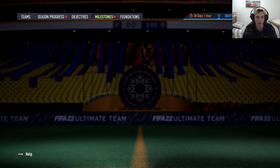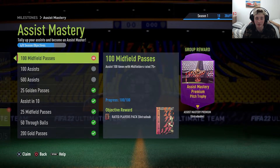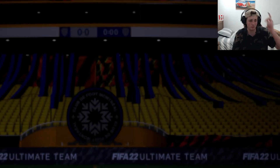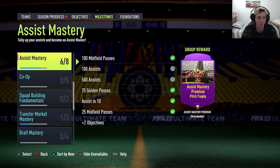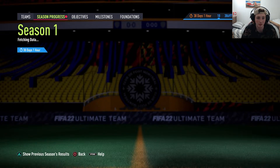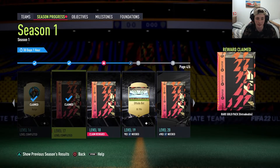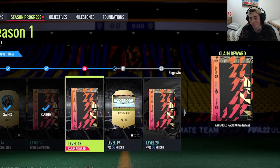For now, we're going to go to the milestones — 100 passes. Oh, we get a pack! A 75 to 83 rated player pack, we'll take that every day. And now we've got season progress. I think we got two season progress levels, and they're both packs — so bloody beautiful. We get a rare gold pack. And then also for level 18, we get another rare gold pack. So two rare gold packs — happy days. That's it for objectives.